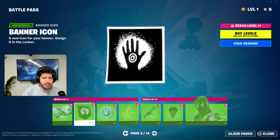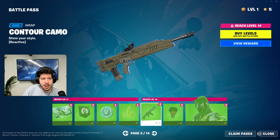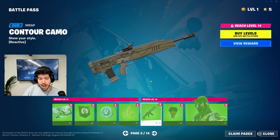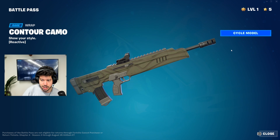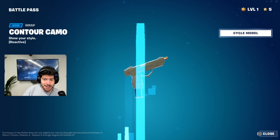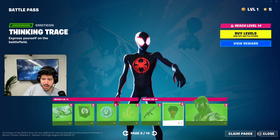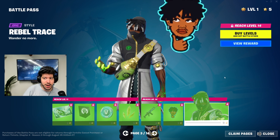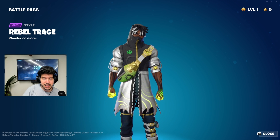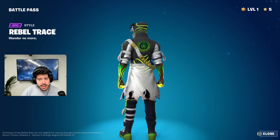Page three has another loading screen and a banner icon — it might be a symbol for a new faction in Fortnite. We have the Beacon Glass back bling, the Contour Camo which goes with the outfit, and I'm assuming when you take a shot it will actually glow. Moving on, we have an emoticon and then Rebel Trace — he has a green glow instead of blue, with a mask on and his hoodie up.